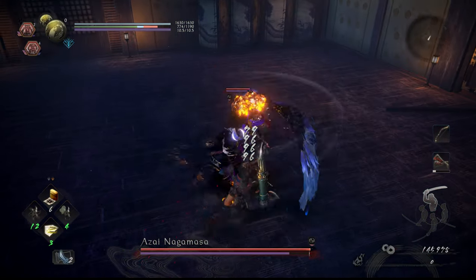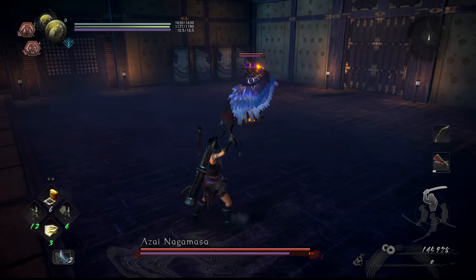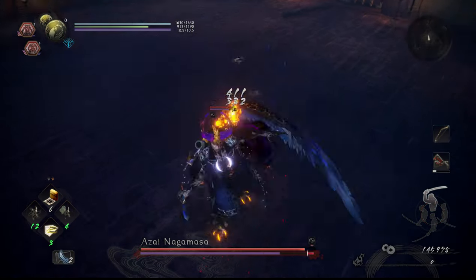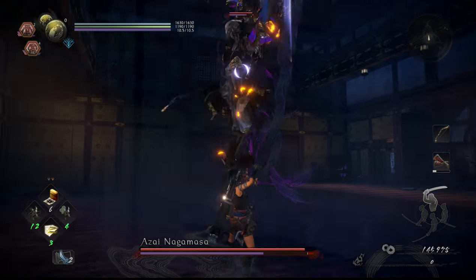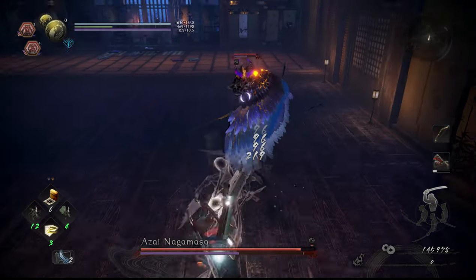All you have to do is wait for him to do his leaping up attack, hold guard, and as soon as you block him with your guard button still held down, press and hold triangle for the Windstorm skill. Once the Windstorm is finished, double dodge backwards and out of range to safety.